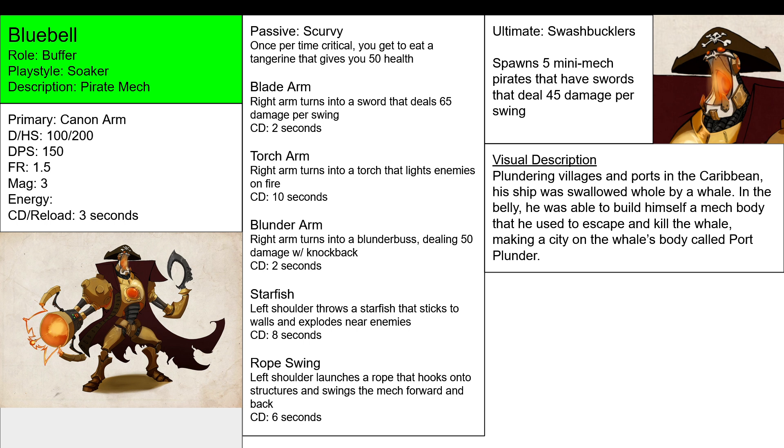Its primary is Cannon Arm. It has three cannons on its arm, each dealing 100 damage with a fire rate of 1.5, and a cooldown/reload of 3 seconds — 1 second per cannon.